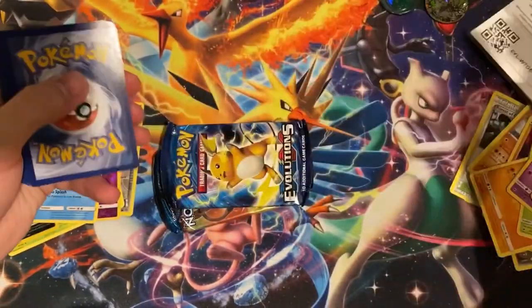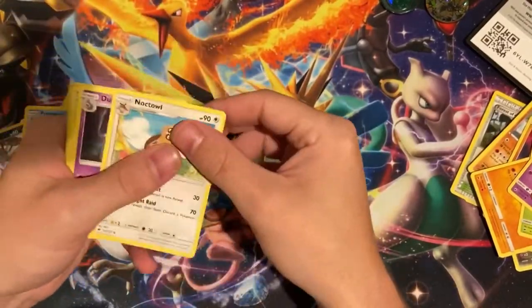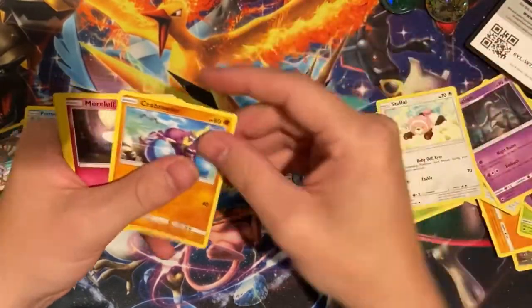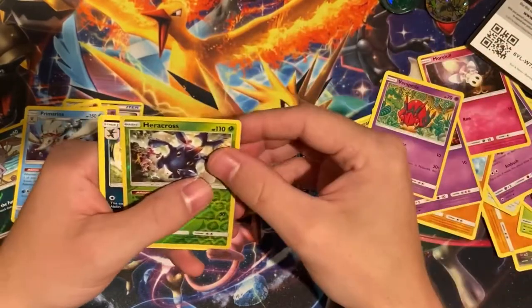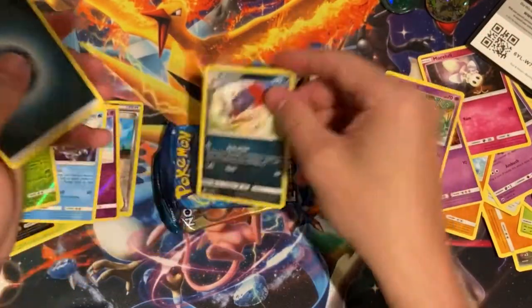Code card - good luck. Noctowl, Dusklops, Metapod, Stuffel, Crabrawler, Morlul, Sandygast, Venipede. Reverse is a Heracross, which is cool - it's nice to get a reverse rare. Regular rare Weevil.